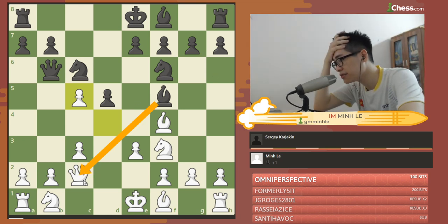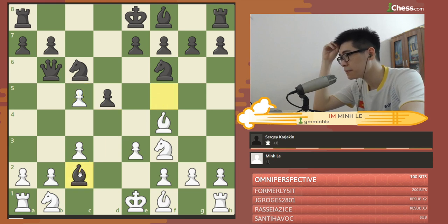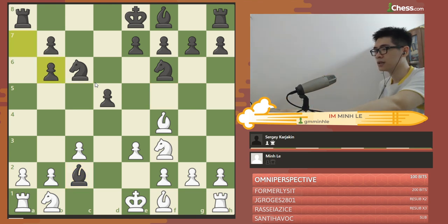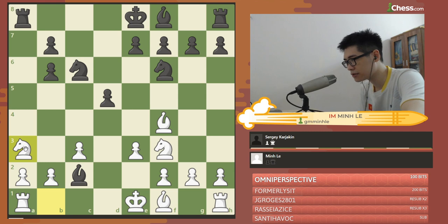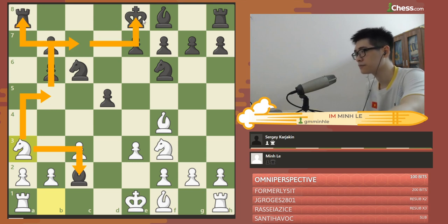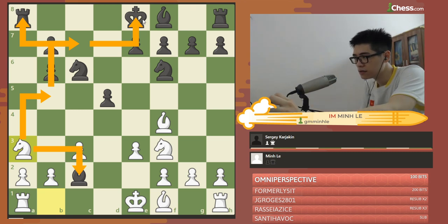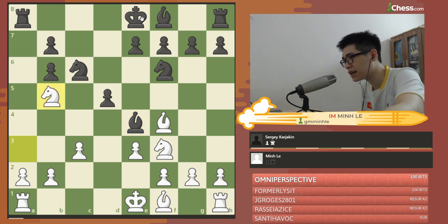Right now he is forced to take on c2, because he cannot take back with the queen — that bishop is going to be taken easily by the queen. So Bxc2 in the game, I take the queen, I take it back, and now knight a3 I play — a very annoying move. Because right now I'm not only trying to take this bishop, I even plan to play something like knight b5, then knight c7 with a deadly fork. He played Bf4 here, and I play knight b5 as planned, and now here comes knight c7.